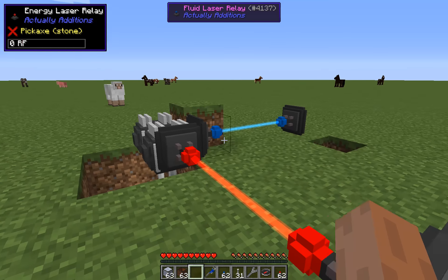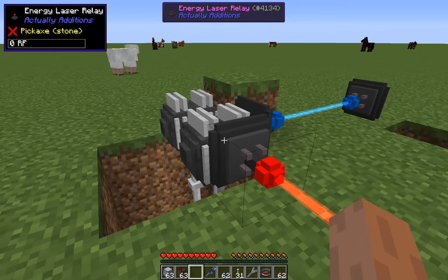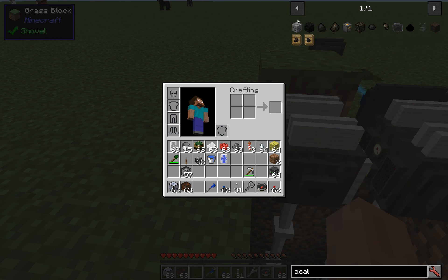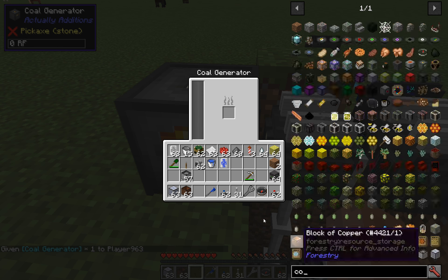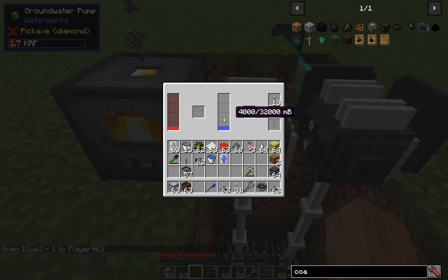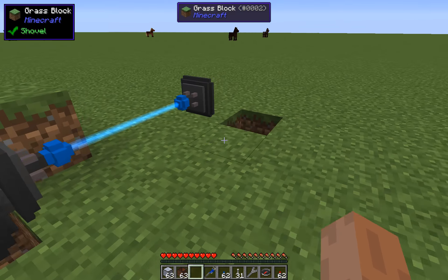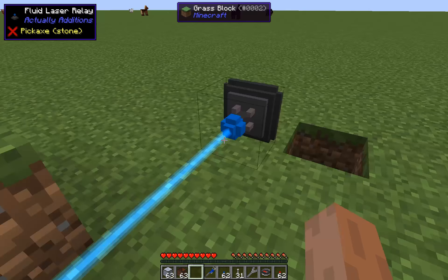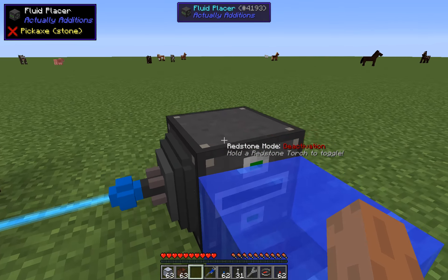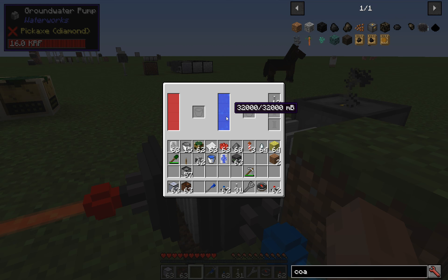The pump works with Forge Energy. I connected an Actually Additions coal generator via laser energy relays to my groundwater pump. Once it receives energy — I'll add another coal generator and place some coal in — you can see it starts filling up the internal buffer, and it will automatically pump water from ground level. You can also use mechanics like a fluid laser relay from Actually Additions to extract fluids. It outputs about eight buckets of water instantly and refills itself almost instantly.